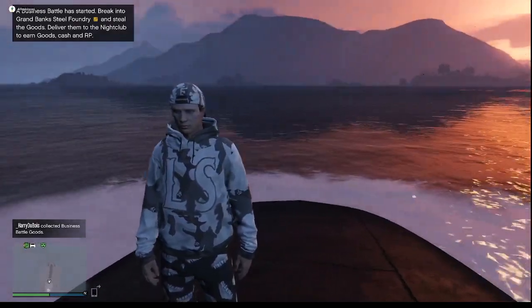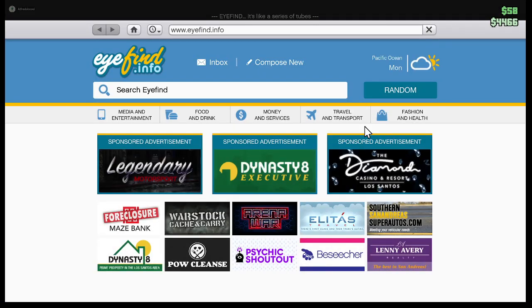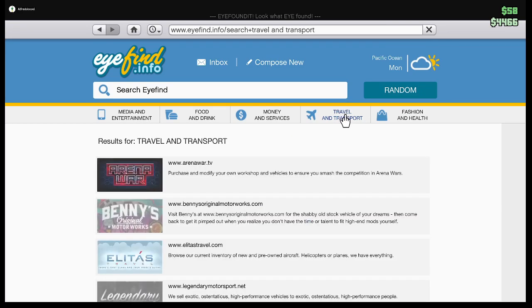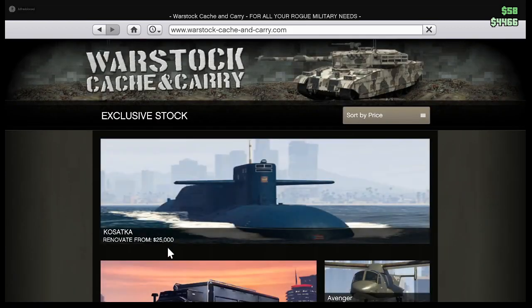First thing you wanna do is open up your phone, go on the internet, click on the Travel and Transport, click War Stock, then you would see it here.